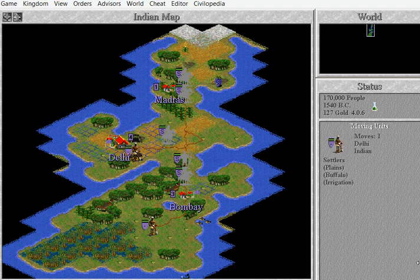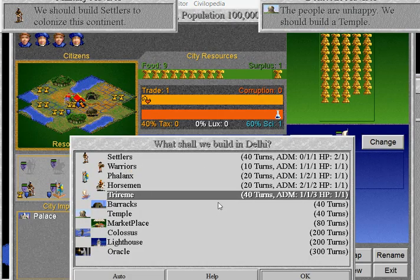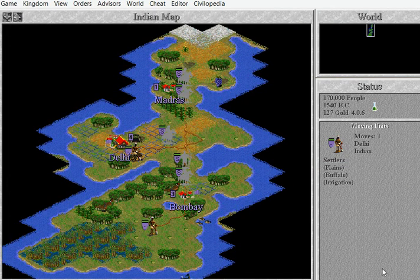I need some more production. Production 0. It's going to take forever and ever to make anything. 200 turns, 300 turns — we need more production. So I'm going to try and raise that production by doing a mine.